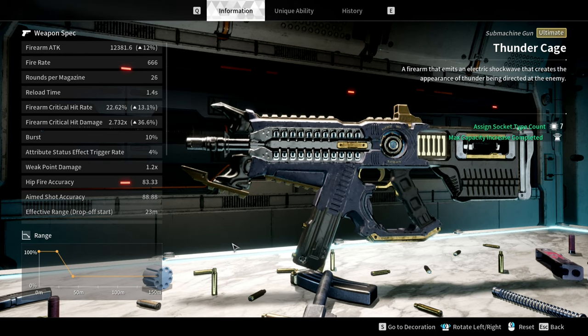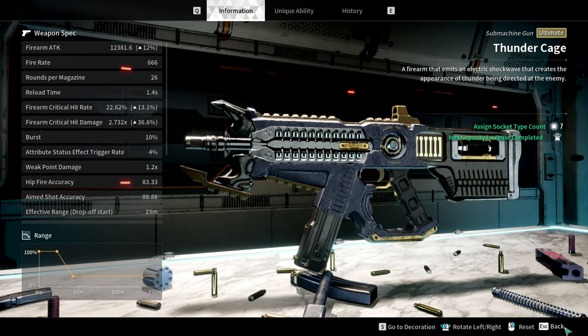There are two ultimate submachine guns in the game right now: the Thunder Cage and the Python.